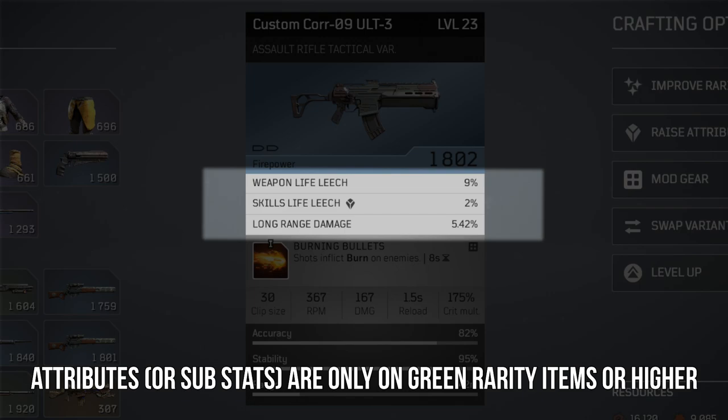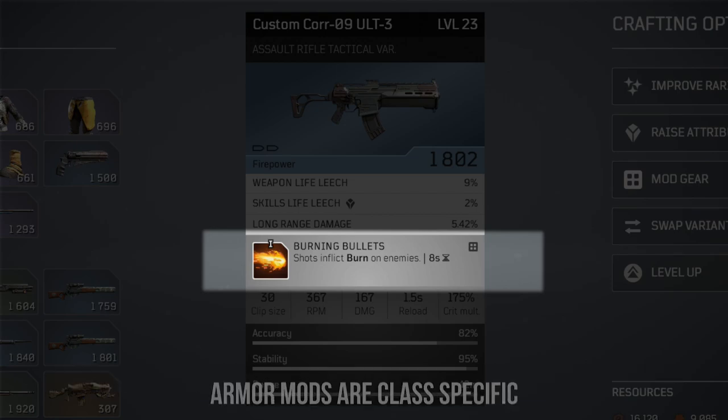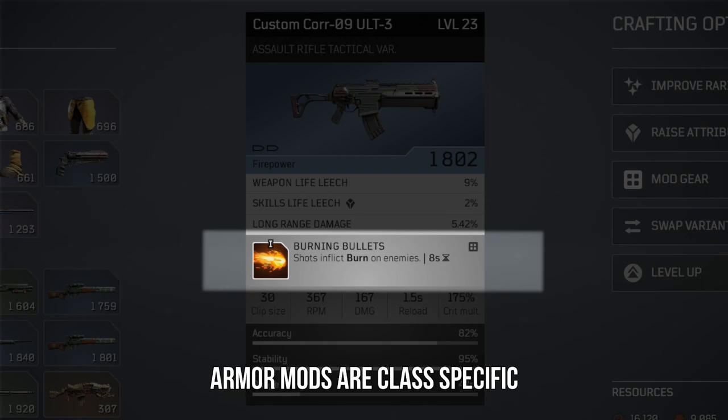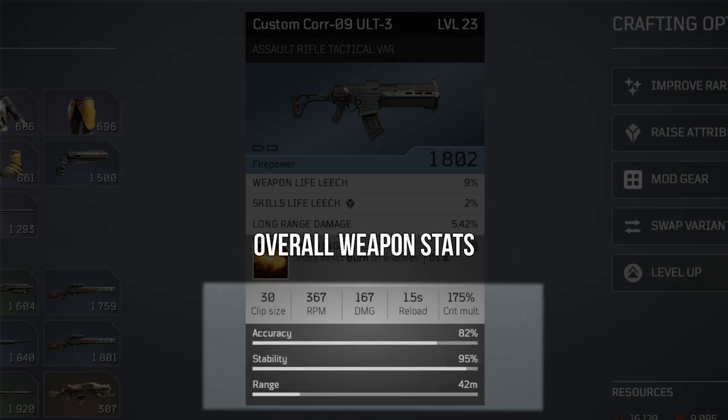Beyond that, we have your total firepower or armor. Like the name states, these weapons and armor have overall values that they add to your characters. Below these are substats, which in the game are called attributes. Each weapon or armor piece that is of green quality or better will have attribute values. The higher tier of gear, the more attributes you can have. Underneath your attributes are mod slots. These mods are used to change the way your weapon and armor work. You can do things like put burning rounds on your bullets, or for armor, give yourself an extra chance to use your abilities. For armor mods, please note that these mods are class specific. Beyond that, we have things like overall weapon info, which can be clip size, fire rate, reload speed, etc.